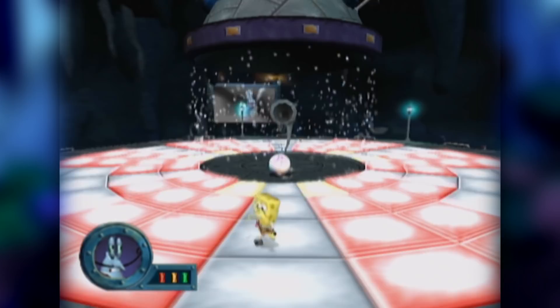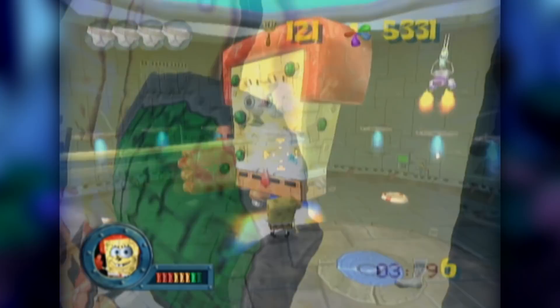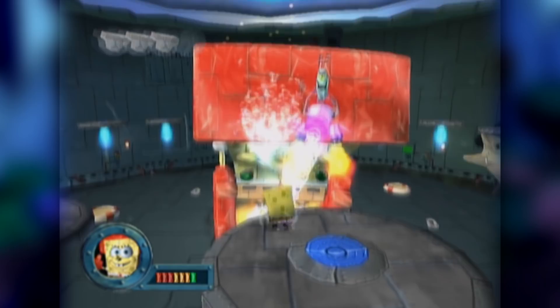Battle for Bikini Bottom has three mini-bosses: King Jellyfish, Prawn, and the Flying Dutchman, as well as three main bosses: Robot Sandy, Robot Patrick, and Robot SpongeBob. The ones I'm going to be talking about are King Jellyfish, Prawn, the Flying Dutchman, and Robot SpongeBob. The less said about Robot Sandy and Robot Patrick, the better.